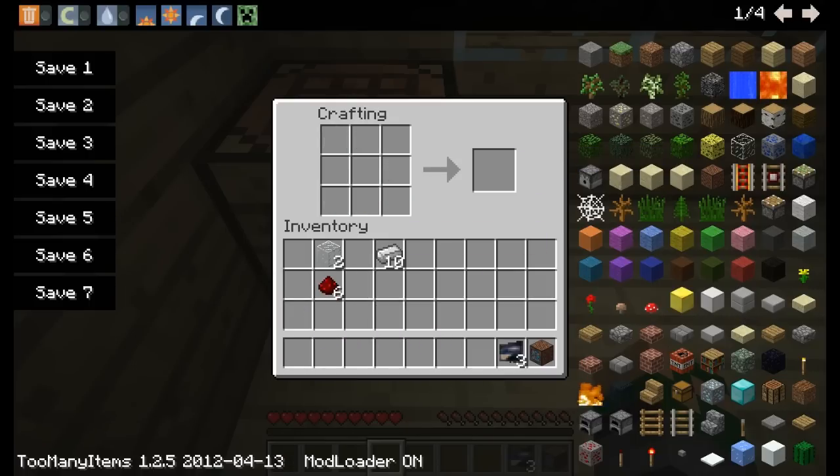To make a camera, you put a piece of glass in the center, three pieces of redstone on the bottom row, and fill all the rest of the spaces with iron.